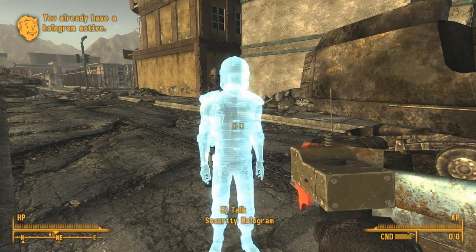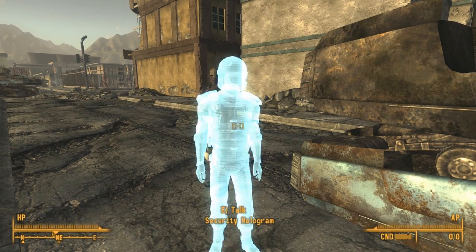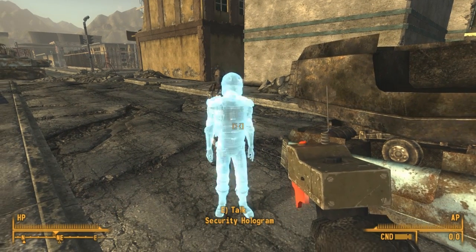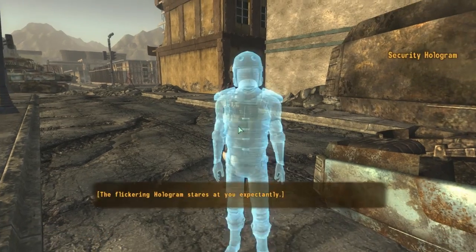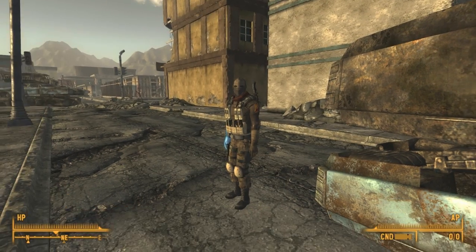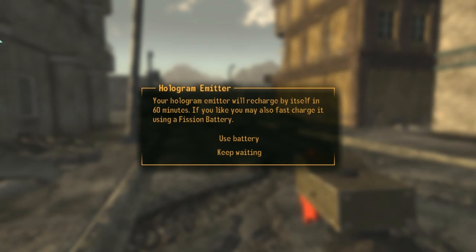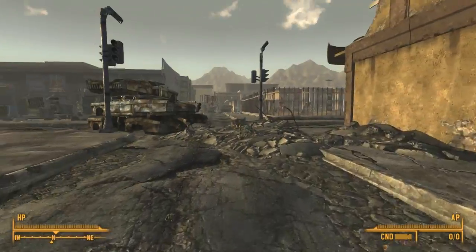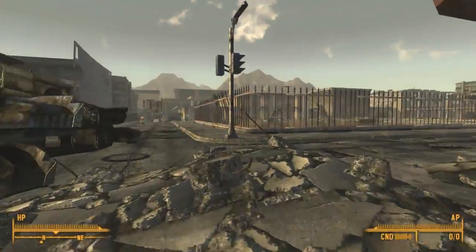So this hologram guy spawns after you do your magical baggy-waggy, and then you have to wait an hour. You can adjust the wait time, or you can use a Fission Battery. As soon as he fades — I think he fades pretty quickly but I'm not completely sure — he says stuff and you can say 'power down' and he goes away. You can use Fission Batteries and it does it automatically.